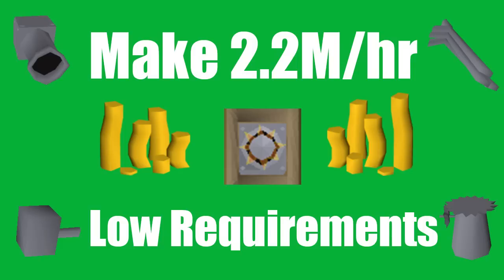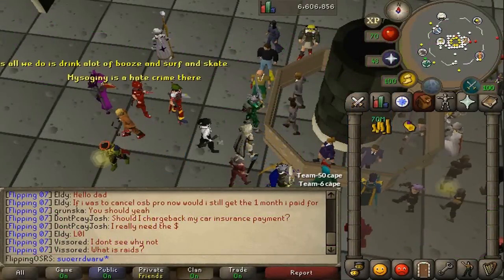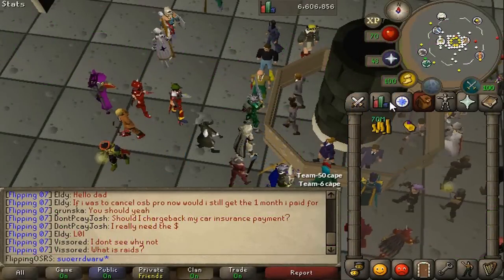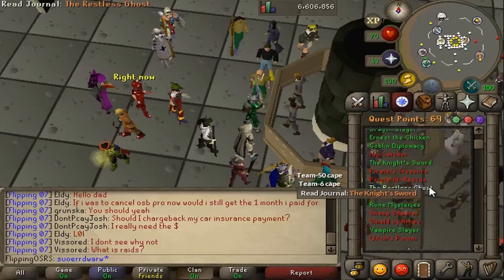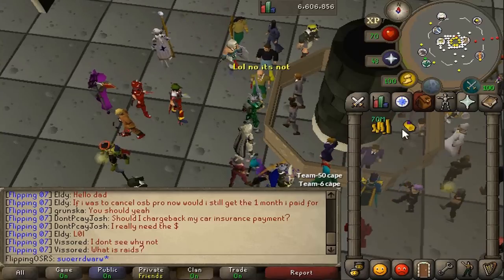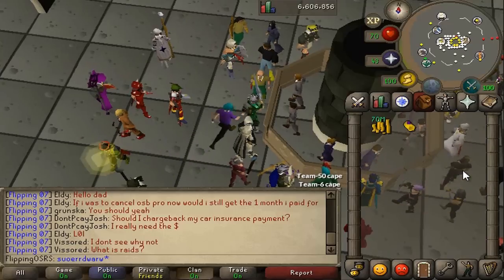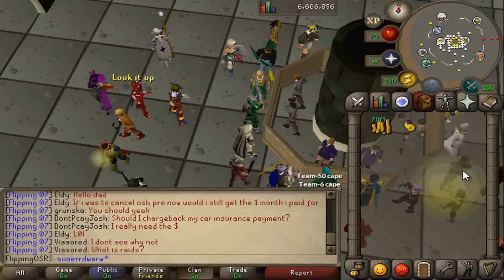You will need a good amount of starting cash and one quest completed, but beyond that no other requirements. What you're going to need is the Dwarf Cannon quest complete. It's a really quick one to do — it has some minor requirements — but the biggest thing you'll need for this is money. You can do this with as little as 1 mil, but I would recommend 10, and honestly bring as much as you can.